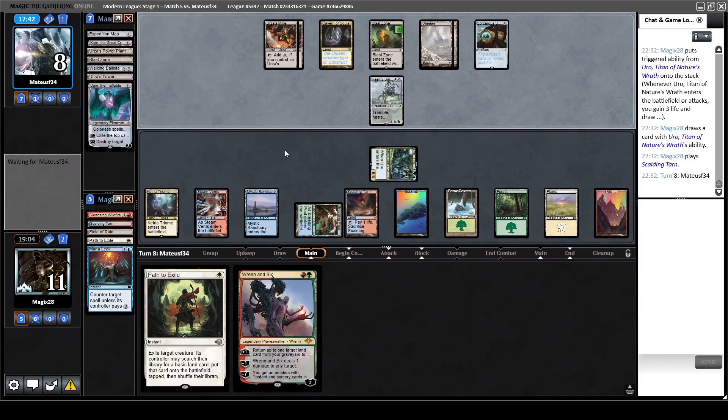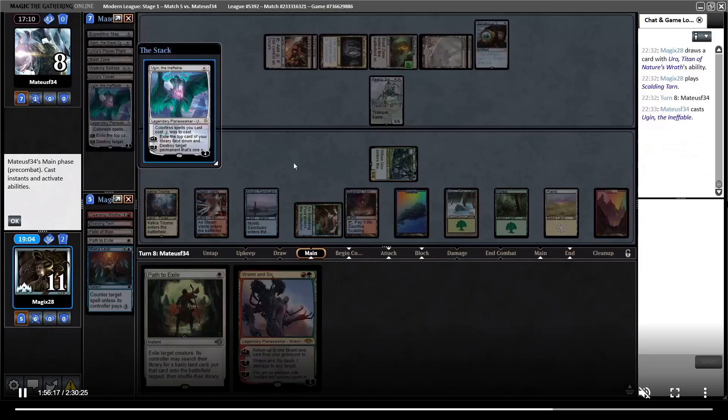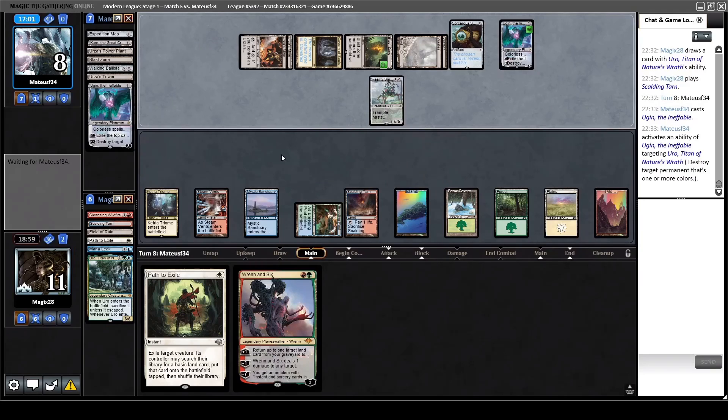He has one topdeck. It doesn't seem like a land because he would have played a land already. He needs all his lands to charge up the Blast Zone on three to kill Uro, but then we can just escape it again. He moves - and it's another Ugin. Talking about strong top decks - keep this in mind as well. If I would have had the second Path to Exile, we could pressure the Ugin next turn, but now I have to Path to Exile this Reality Smasher first.